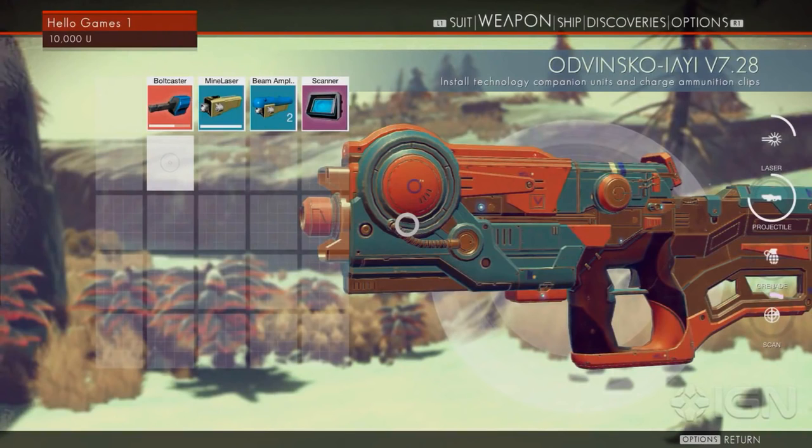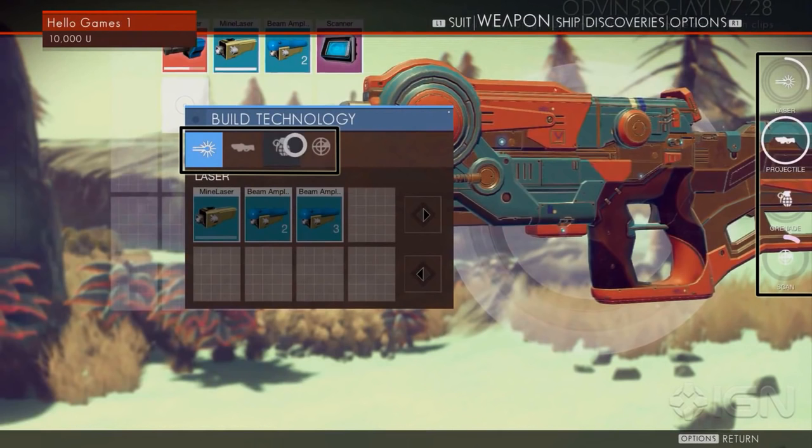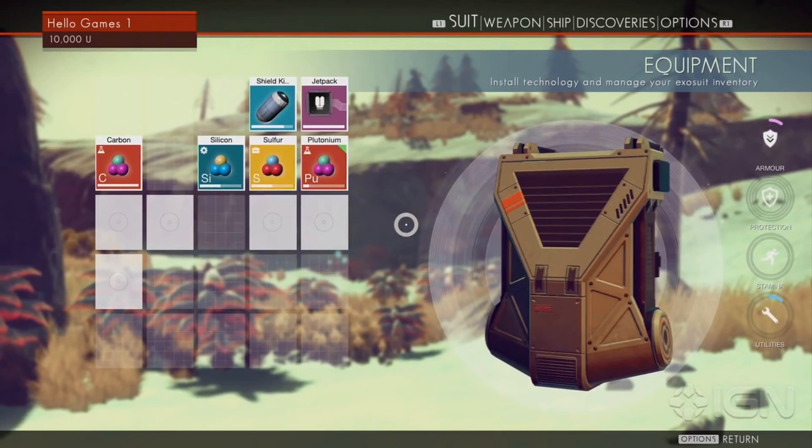Although we have seen the user interface before, we got to see what it looked like after the content was updated. It was very brief and didn't go through as much detail as before, but let's take a quick look at what was added. Stats were moved from the bottom of the items to the right side and the addition of an options menu was added. Also, upgrades seemed to be grouped together depending on what stat you want to craft something for. Two items crafted were the land disruptor for the multitool and the bypass chip for calling your ship to a landing pod. Both were finite resources, so you'll craft a certain amount and once they are used up, you'll have to craft more. I'll go more into detail on the new user interface in another video later, but these were some of the main points shown.